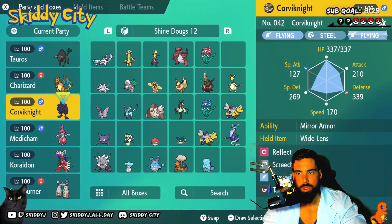Corviknight needs to be holding a Wide Lens. It should be Impish nature, but it's bulky so it survives pretty handily. Corviknight drops a Reflect on the first round and Screeches on the second.